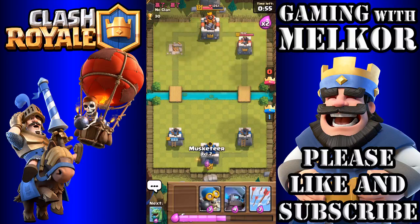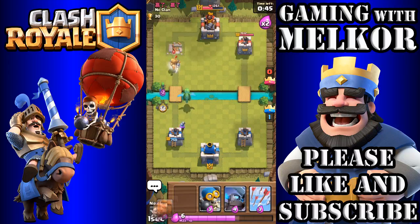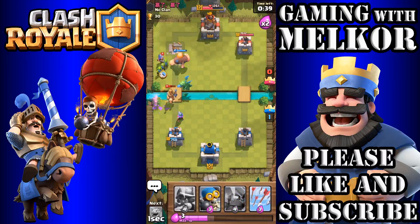I'm going to drop the Musketeer in the back. Fireball to the tower — waste of elixir really. I'm going to drop the Baby Dragon up front just as a distraction, and then drop the Spear Goblins down because I don't want the opponent to get to the Musketeer.